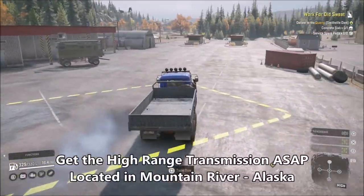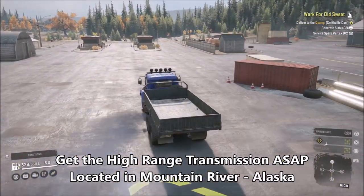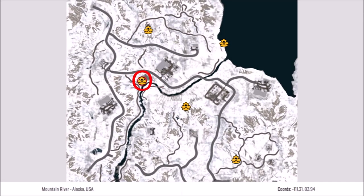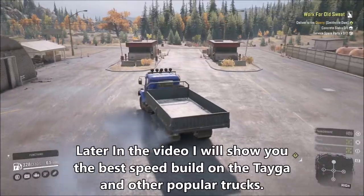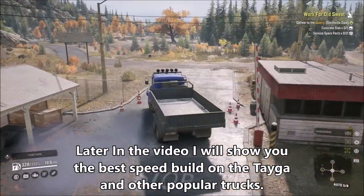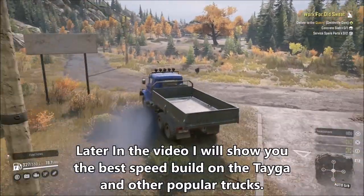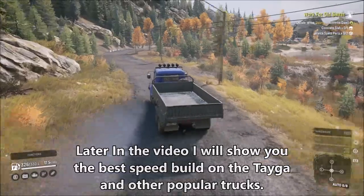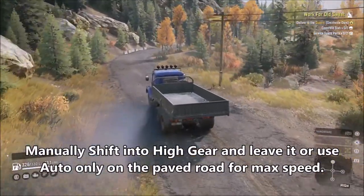Number one: don't use a trailer — use a truck with a sideboard or flatbed. You also want to get the high range transmission as soon as possible, and here's the location — pause it if you want. It's in Mountain River, Alaska. You can get it really early in the game. I want to focus on the high range transmission because that's the key here.